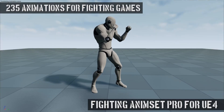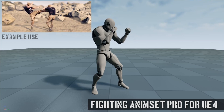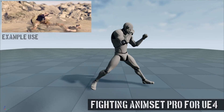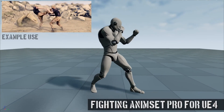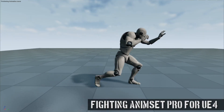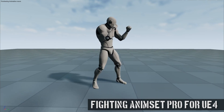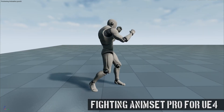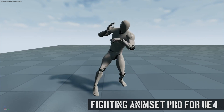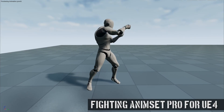Next up is the Fighting Animset Pro — over 230 unarmed combat animations in FBX format, baked on the UE4 standard skeleton and compatible with any humanoid character. In UE5 there's a pre-made retargeter to convert from the UE4 skeleton to the UE5 one, so you can import and use the built-in retargeter. There are 235 animations total, and that's times two — both root motion and in-place versions of all animations are included. The personal license is normally £72 but 50% off at £36, and the professional license is the same: £72 down to £36.